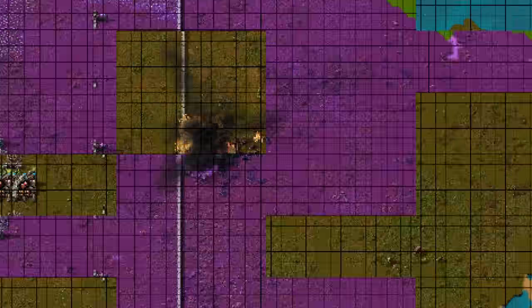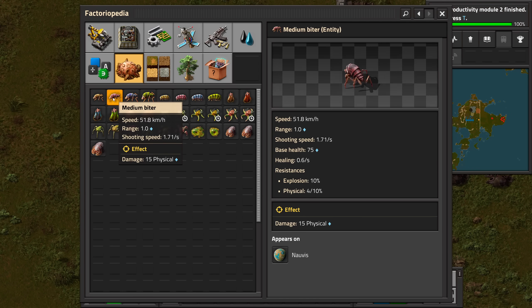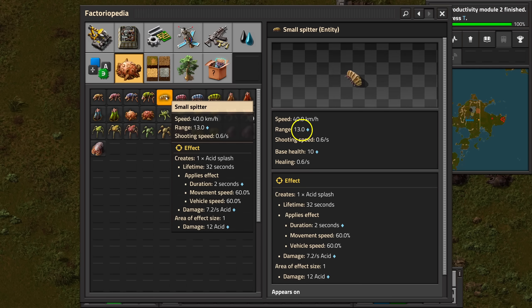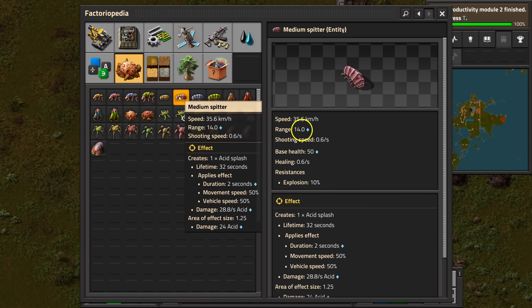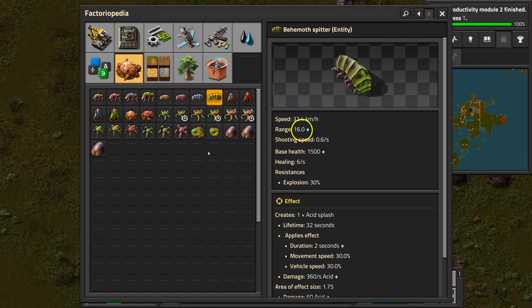But what if we change the distance? For biters it doesn't actually matter, because they are melee — they have to destroy the wall first before they can do any damage to your weapons. But spitters have a range: 13 for small, 14 for medium, 15 for big spitters and 16 for behemoth spitters.